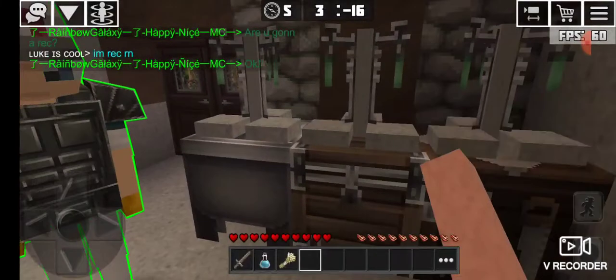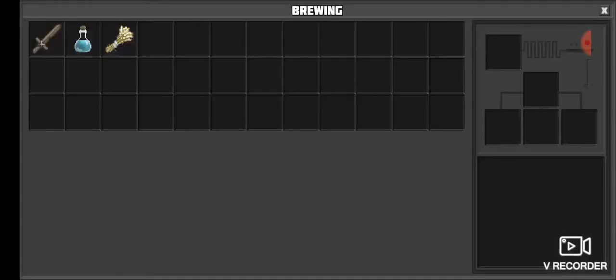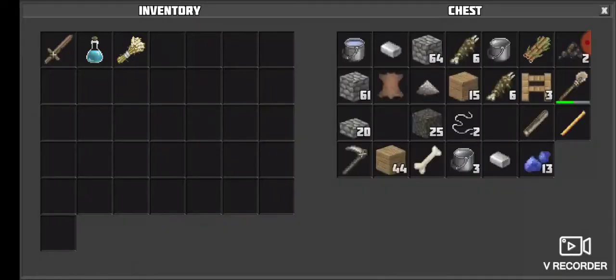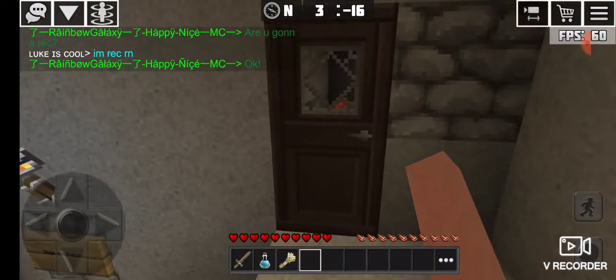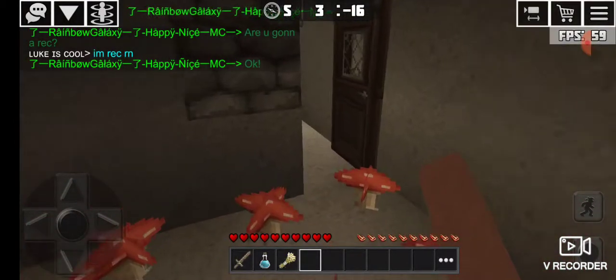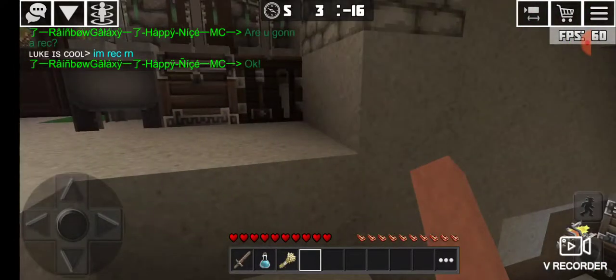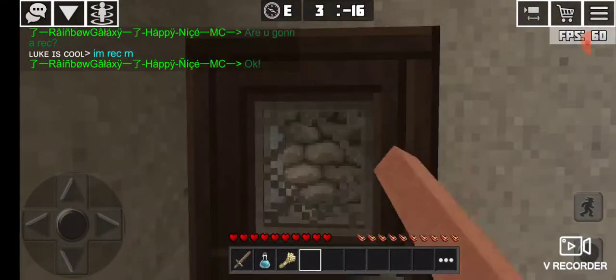So let's check out this brewing stand — nothing in here. Some netherware in the bottle, nothing in there. Anything in the chest? Ooh, he's got a lot of good stuff in here. Nothing in the cauldron — I don't think he can open cauldrons. This is the mushroom farm. Nice. And let's see... what's this? Trash no one needs.